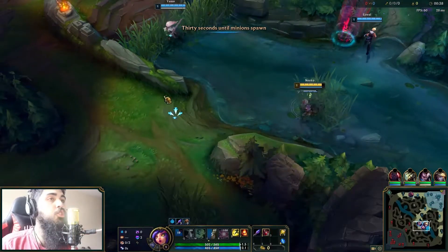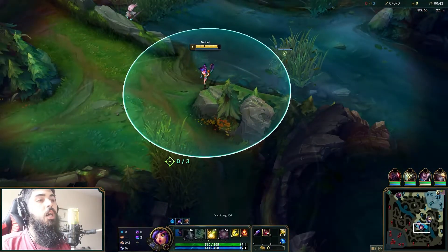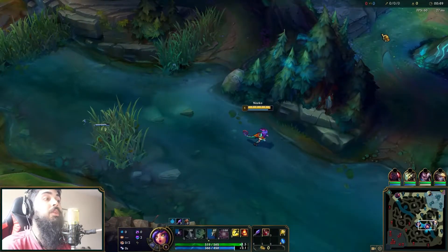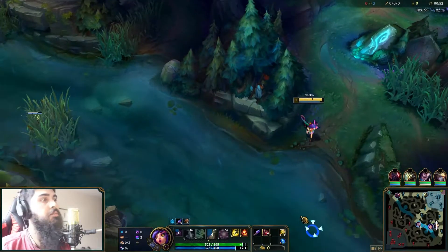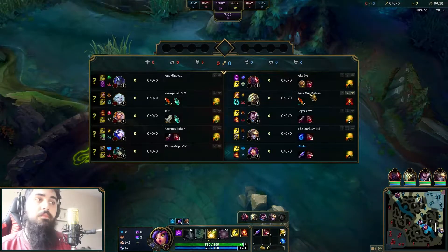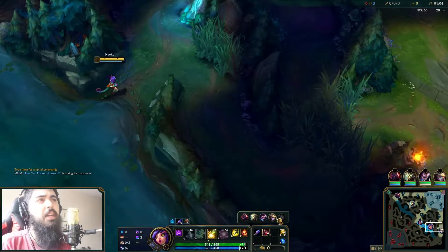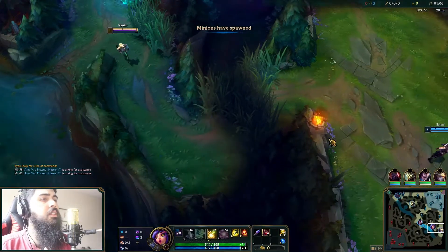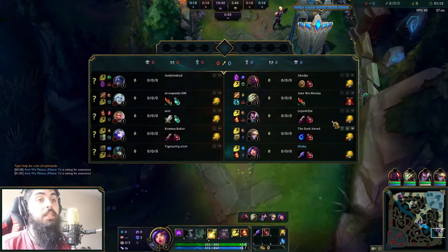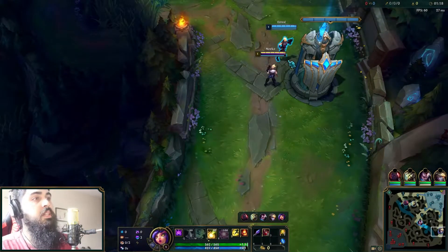I'm going to be dubbing this recording. I hope the commentary is still enjoyable for you. This game I'm playing CC bot Neeko - the idea is to lock people down, stop them from escaping. My team has a lot of carries: Yasuo, Mastery, Ezreal - all have a lot of damage. We also have a Sion that's probably going the lethality route, so since we have a lot of damage I decided to go a CC bot route, which will lock them in place for my team to explode and kill them.